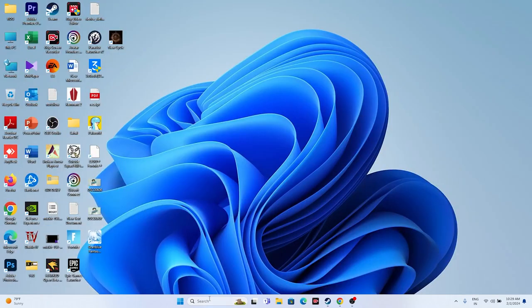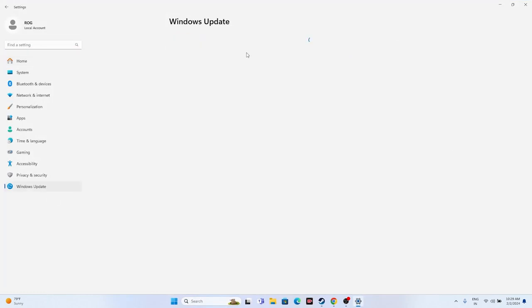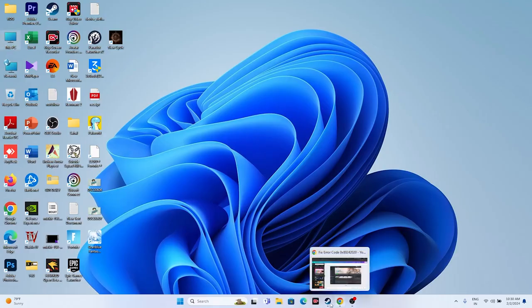Next, make sure Windows is up to date. Go to Settings, then Windows Update. Install any pending updates such as cumulative updates or KB updates. Once all updates are successfully installed, try launching the game.